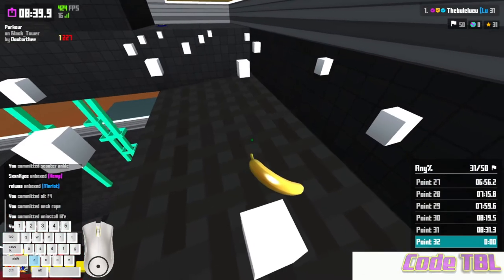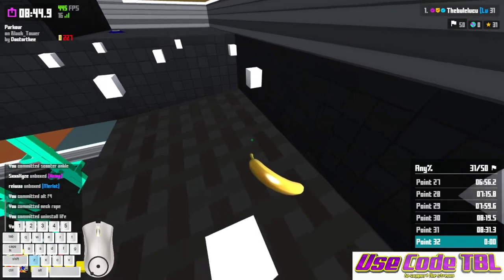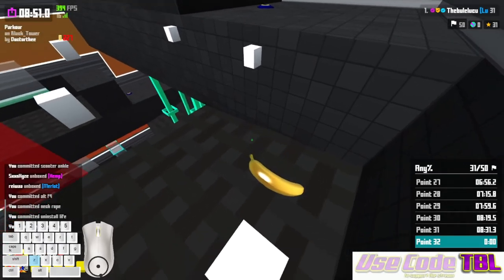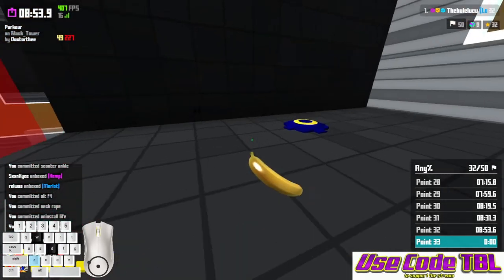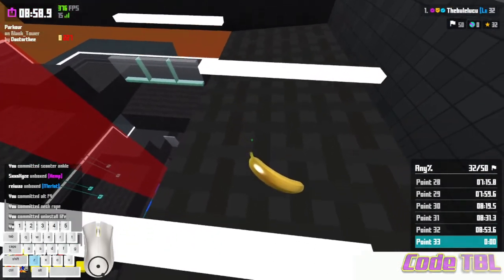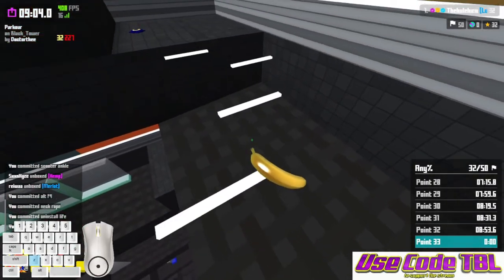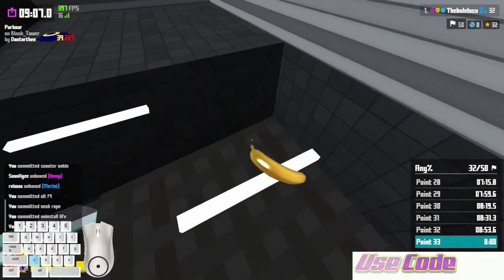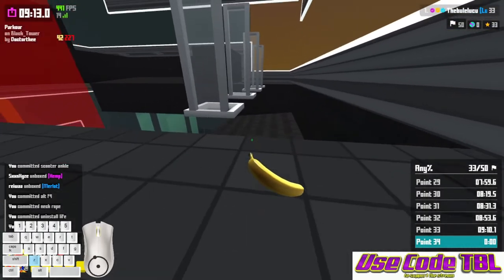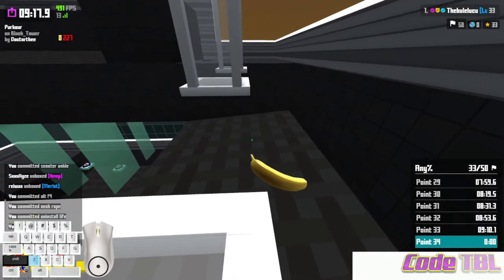Another jumpy-jumpy, just pull back. Again it's just a jumpy-jumpy — even the smaller ones. When you land, see, I hit S to stop the forward momentum. Easy peasy lemon squeezes again — another jumpy-jumpy. With this one you'll see I take my finger off W mid-air. Try and always jump at an angle, not straight on — you'll have more space to land.